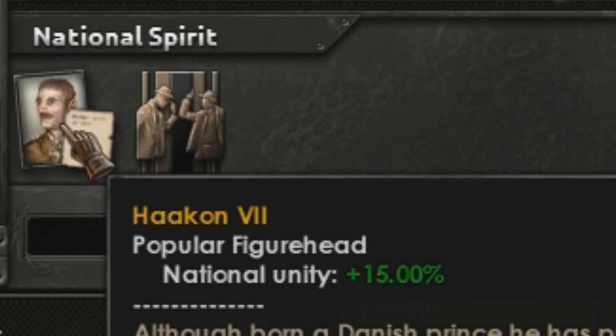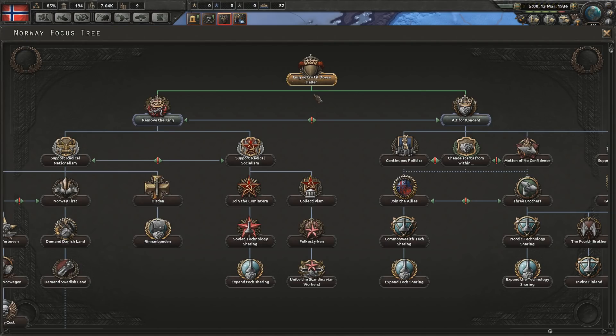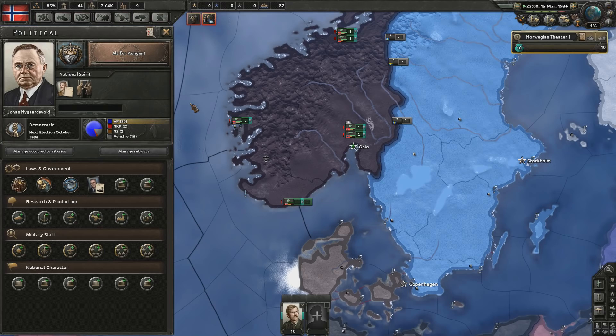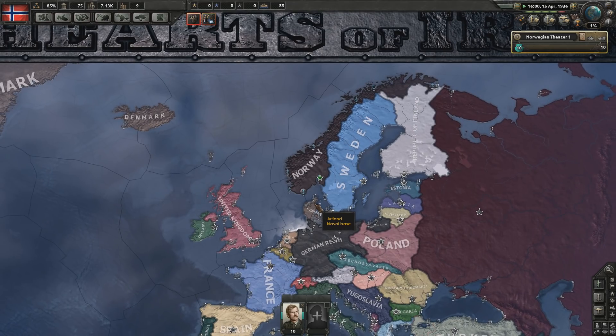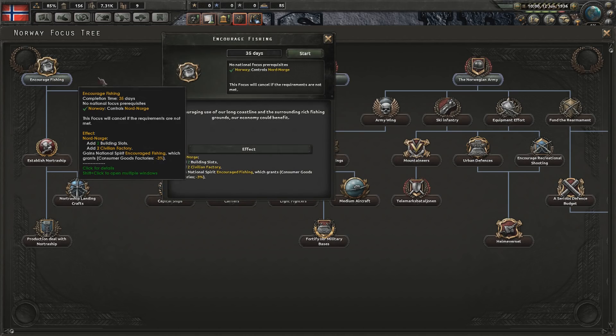We do have Hakon VII as a popular figurehead, but we also have Lasting Policy of Disarmament, which is a pain in the buttock. So we'll do Alt for Coggin - everything for the king. But we are actually led by Johan Nygaardsvold. I'm not sure if this is going to be a win or a fail, but as long as the Soviet Union doesn't go to war with Finland, I think we're safe. We could just try and get Norway and Denmark. I think we'll go ahead and encourage fishing.